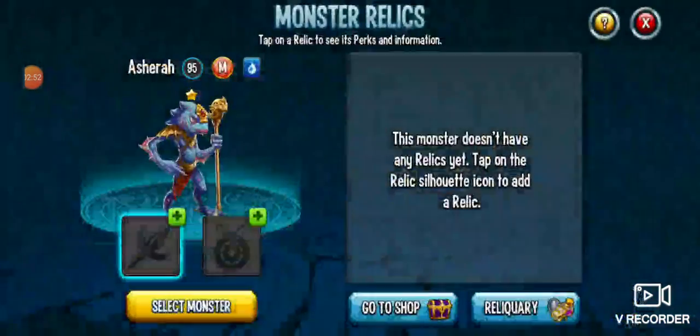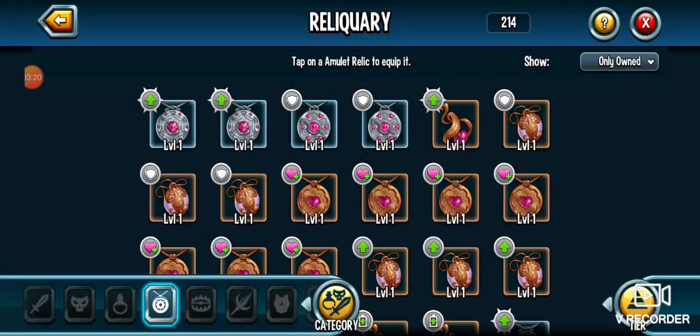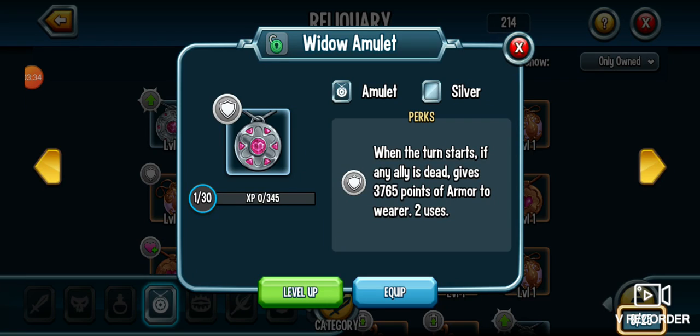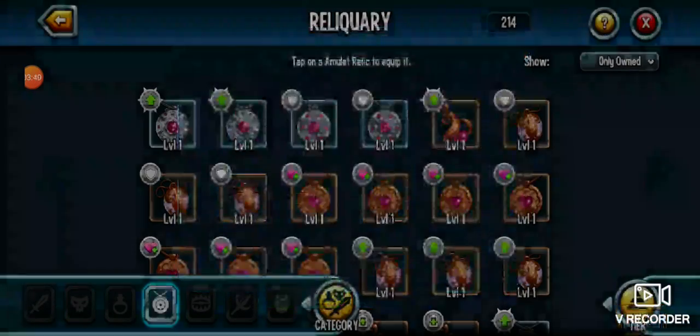Monster. I can put a diamond relic on him. If target stamina is below 50%, deals extra damage. All right, I'm gonna use that one. When the wearer dies, increases all strength points by 160. Yeah, I think I'm gonna just do this one.